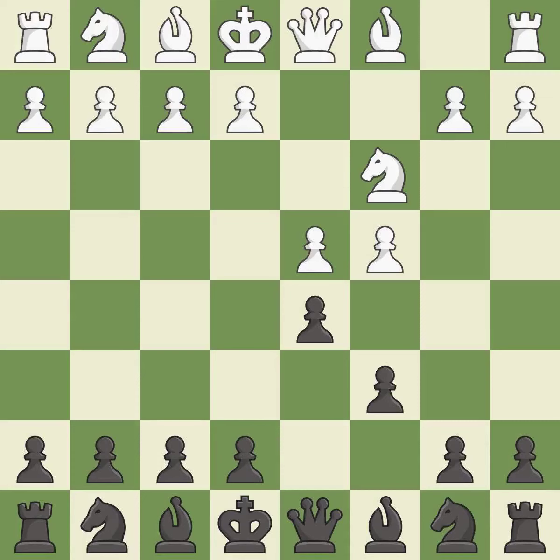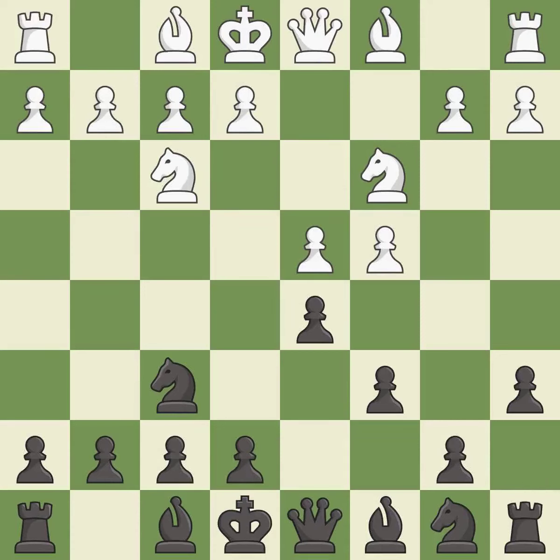Nc3 attacks the d5 square and starts the fight for the e4 square. This activates a knight by developing it off of its starting square and getting it into the action. a6 is a popular move that keeps white guessing where the light-squared bishop will develop or if black will play e6.